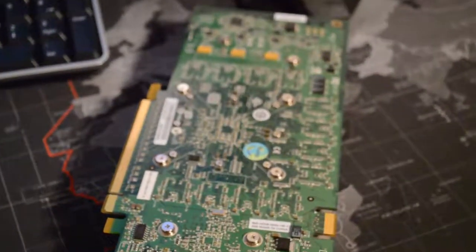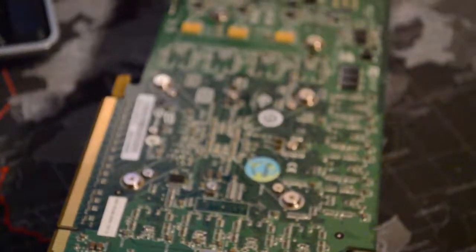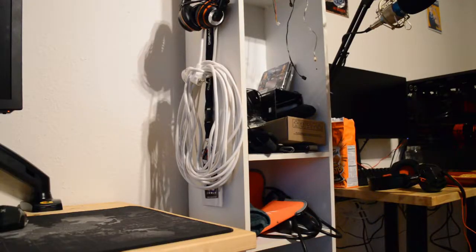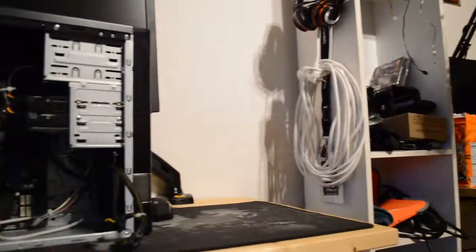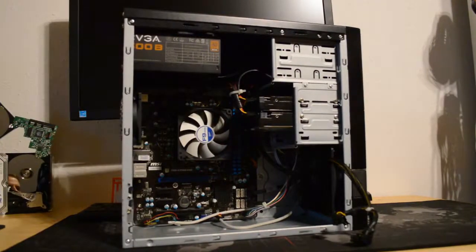The question I'm posing today, and that I hope to answer in this video, is: what can this card do today? To test this out, I have prepared a test bench featuring a quad-core AMD Athlon 2 X4 750K, an FM2 Plus processor with 8GB of DDR3 memory, that should be more than a match for the 8800 GTS. All benchmarks were taken at 1080p, with the goal of achieving a smooth and playable experience.